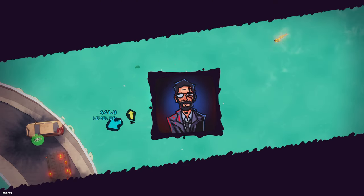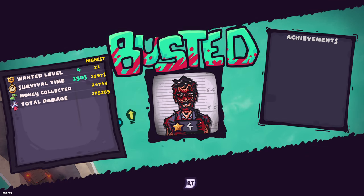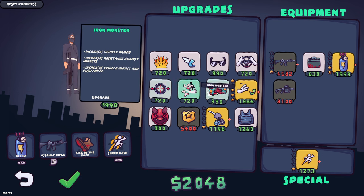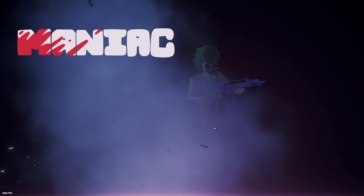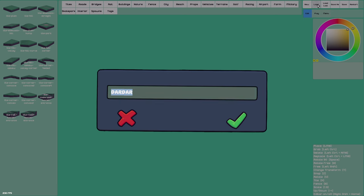Oh no, I died — I just flew out of my car and into the water and drowned. All right, let's do one more quick run, let's go back and try one of the other maps. That was Dar Dar. What a stupid game. All right, let's load Cauliflower.